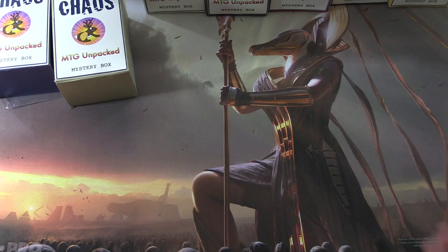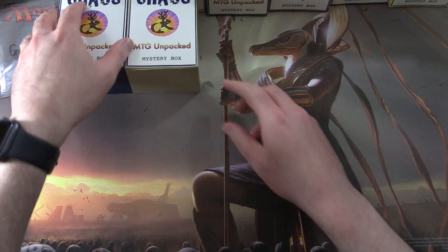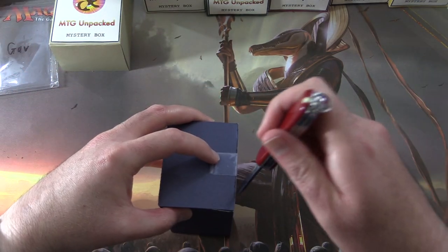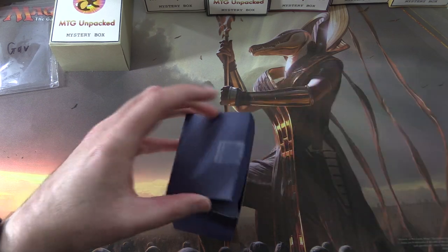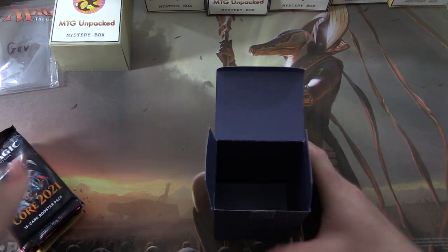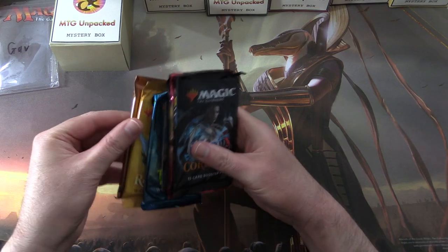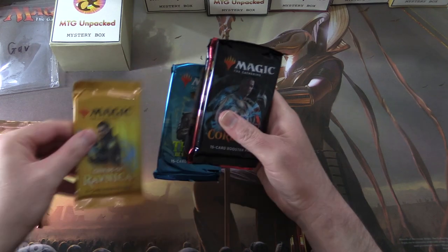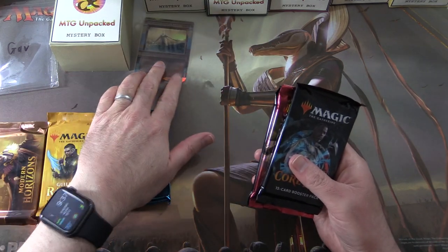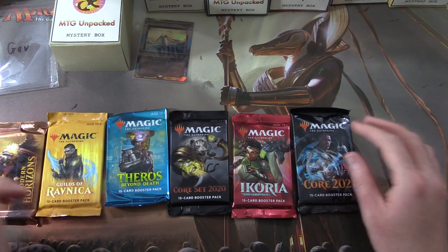You might have guessed there is a theme returning this month — a very popular theme. We actually did this last month; you'll find out very shortly. I can hear some of you groaning and some of you cheering. Let's take a look at what's in this first box. We have Modern Horizons, Guilds of Ravnica, Theros Beyond Death. Oh yes, they're back — the Invocations. Core 2020, Ikoria, and Core 2021.